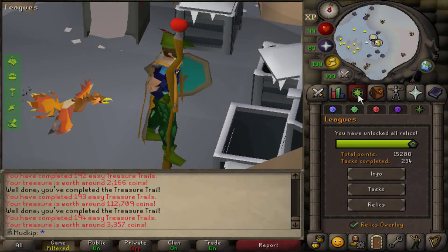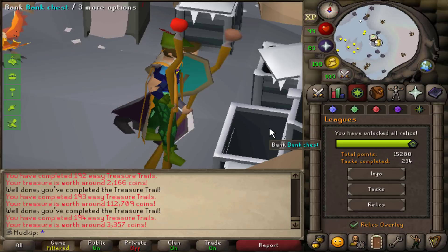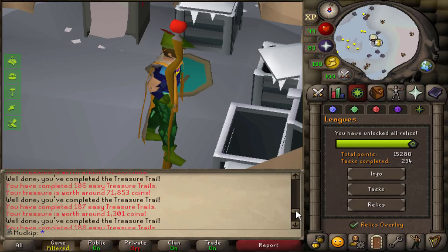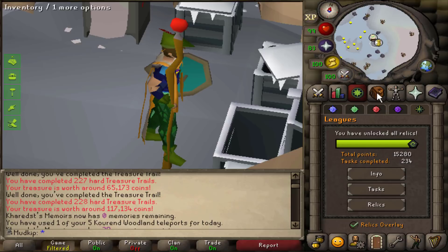Welcome back to the Twisted League Road to Peak Efficiency and Not Having Fun and Hating Ourselves and Self-Deprecation. Last video we got 99 woodcutting and made a bunch of arrow shafts and headless arrows and did hard clues. You can see in the chat right now all the easy clues from alching and all these hard clues from actually making the headless arrows.